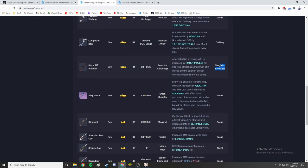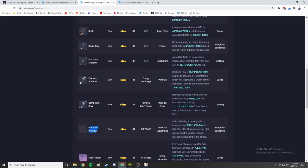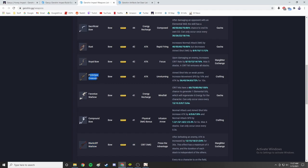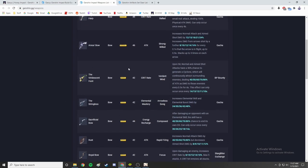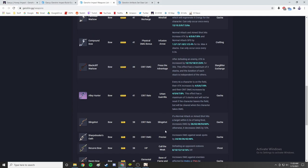The Blackcliff Warbow from the starglitter exchange is actually really, really good for Ganyu. It has crit damage as a substat — very good — and its passive increases your attack by 12% at lowest refinement for 30 seconds after defeating an enemy, stacking up to 3 times for a total of 36% attack increase. That's absurd and very very good. Among free-to-play options, the Blackcliff Warbow is the best, followed by the Prototype Crescent if you can reliably hit weak points.